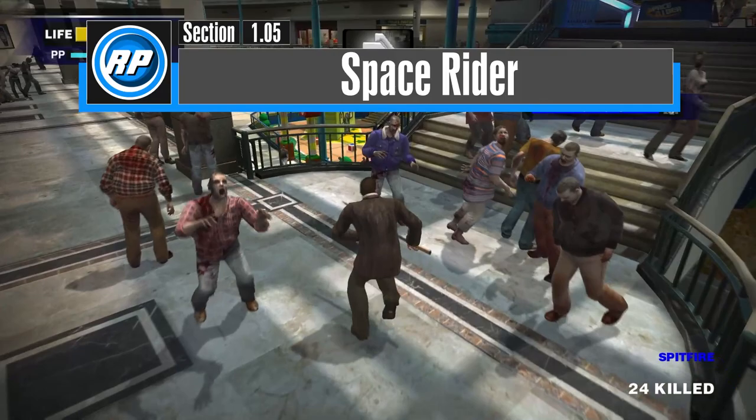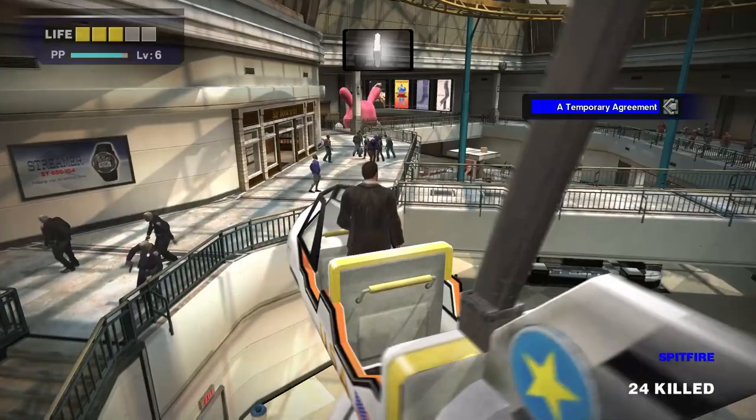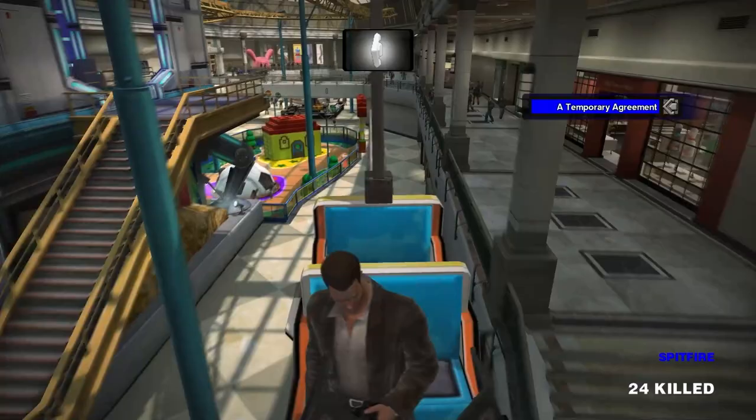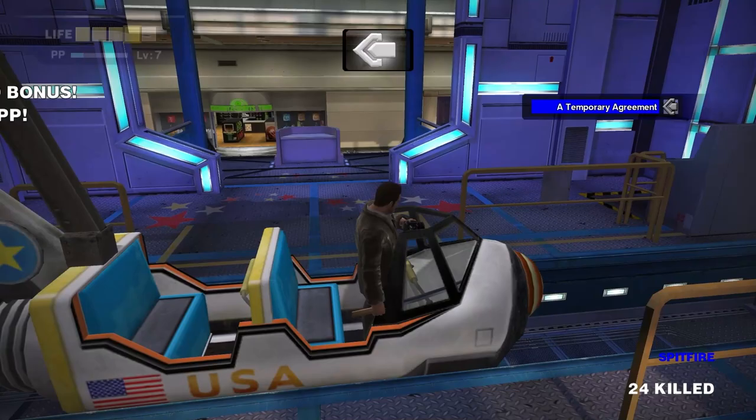The next PP bonus is in Wonderland Plaza. This is the very prominent Space Rider. All you need to do is jump onto the Space Rider and ride it to completion for 10,000 bonus PP. You do have to keep in mind that the Space Rider shuts off during the night, so you can only do the ride and get the bonus in the morning and afternoon while the power's on in the mall. Doesn't matter what day it is, but it has to be running for you to ride it. Just be a little careful when jumping on, as you can get thrown around pretty easily. Otherwise, it's a free 10,000 PP sometime when you're in Wonderland Plaza.